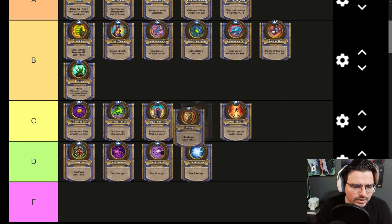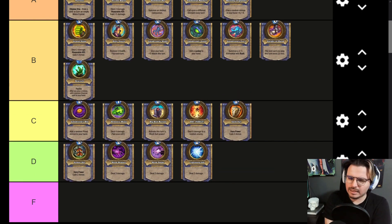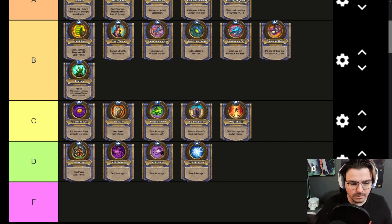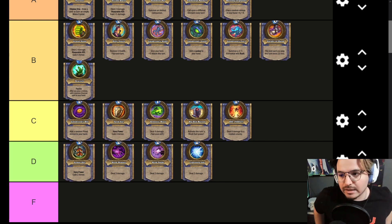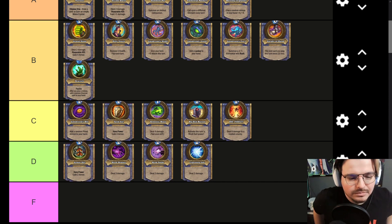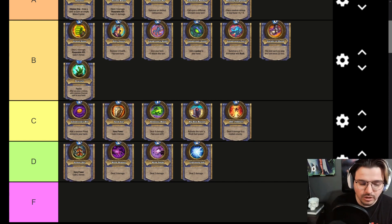Tank Up is a better version of Armor Up — I think it honestly belongs in C tier. There are very limited ways to get it, but clearly it's double the effects and double the benefits. Gaining so much armor negates half of Die Insect's damage, which is randomized, and negates all of Demonic Blast's abilities if you just use it every turn. So I think it's a really strong C tier.